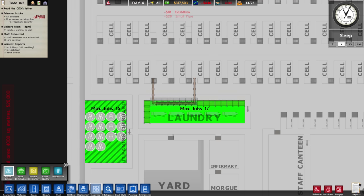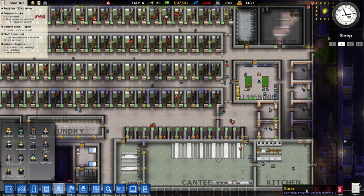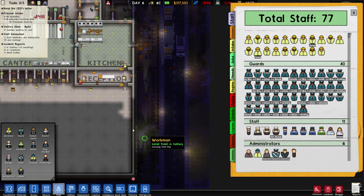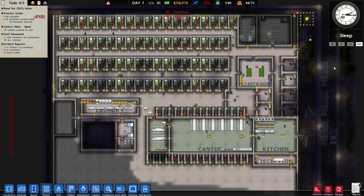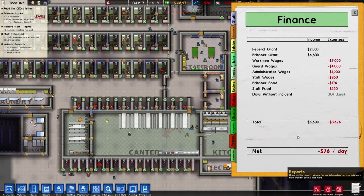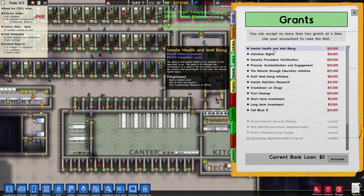16 people on cleaning — excellent. Same with laundry, 17 people cleaning. We're gonna assign everyone to those jobs, which means I can fire some janitors. Sorry, you're out of a job — we're gonna let prisoners do your job. Good luck in life. I'll keep around four because there are still staff-only areas that only janitors can clean. So far so good — we're doing fairly well, but could be making a little more money.